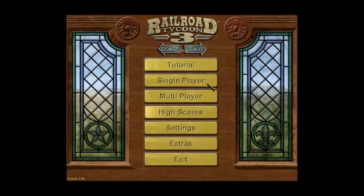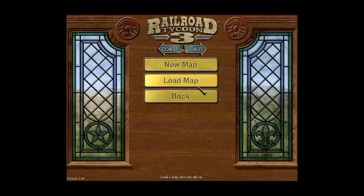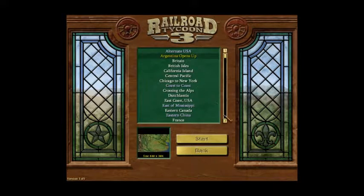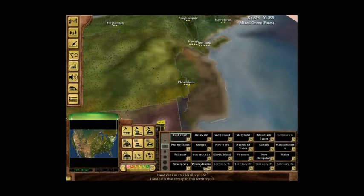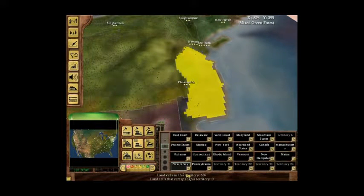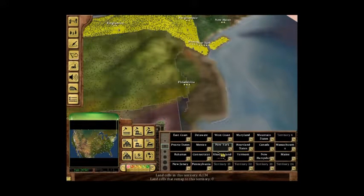Hello everyone, this is a tutorial I've made for building map events in Railroad Tycoon 3. The focus is on buying territory rights, because the built-in editor has a bug or two in how this is implemented — and I haven't been able to find the separate map builder.